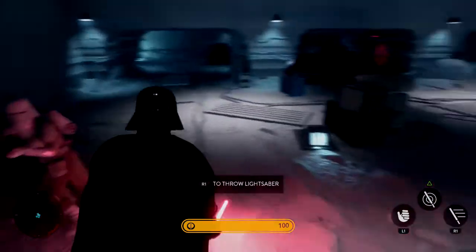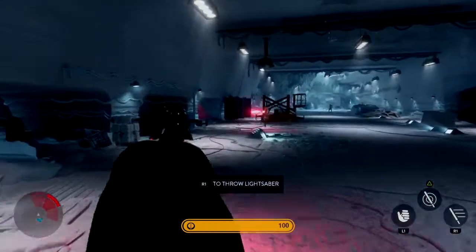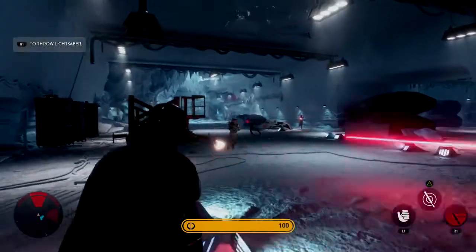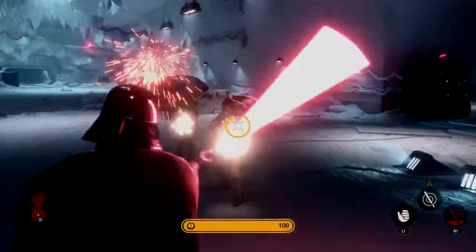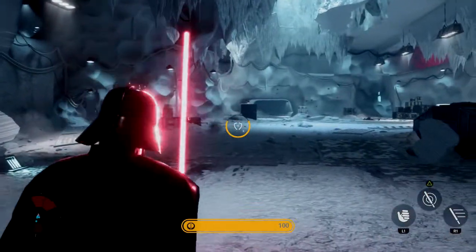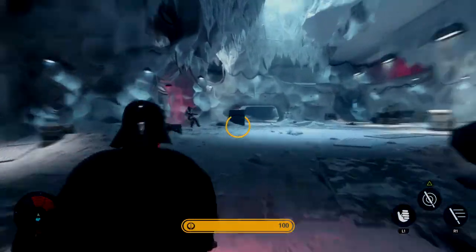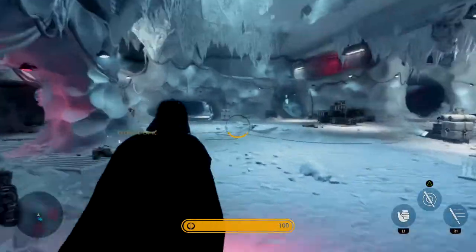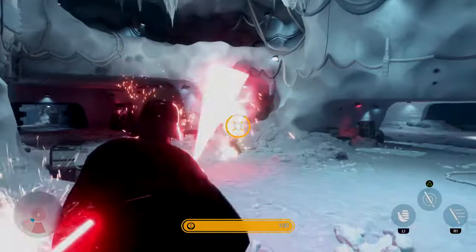I understand I can throw my lightsaber. Something I think that's actually interesting with the lightsaber throw — did I just deflect lasers enough that it killed enemies? I think I just killed two enemies by deflecting lasers! That's awesome! That's amazing.